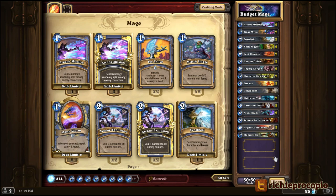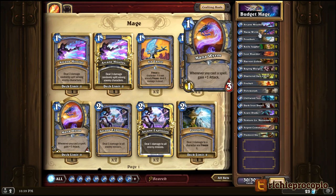So 1,000 arcane dust may actually sound like a lot, but it's not when you consider that if I include any epics in this deck those would be 400 dust per one card. And if I included any legendaries that would be 1,600 dust for one card. So we don't have any legendaries or epics in this — if you purchase the cards to make this deck you're going to see a lot of commons and some rares.